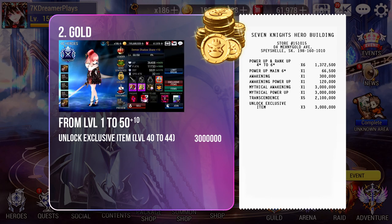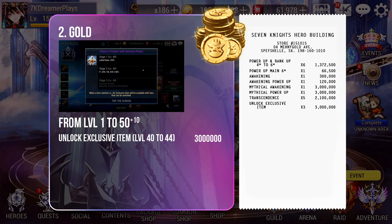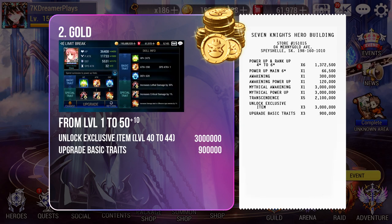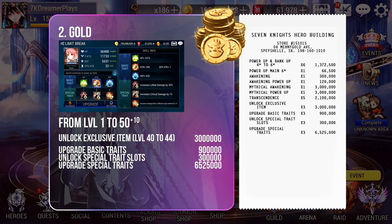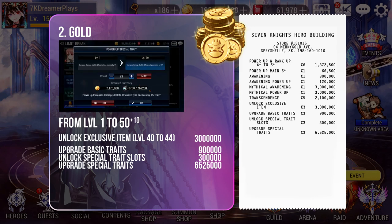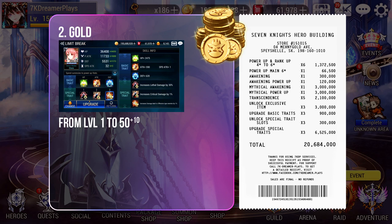You will need to further enhance the hero by unlocking their exclusive item fully, which costs 3 million Gold. You can already do this from level 40 to 44, but I explained this separately to show the numbers more clearly. The next part is unlocking and upgrading traits under Limit Break: 900,000 Gold to fully upgrade basic traits, 300,000 Gold to unlock special trait slots, and a further 6,525,000 Gold to upgrade all 3 special traits to maximum level. Summing everything up from a level 1 4-star copy to a completely built level 50 plus 10 copy, it will cost an exact figure of 20,684,000 Gold.